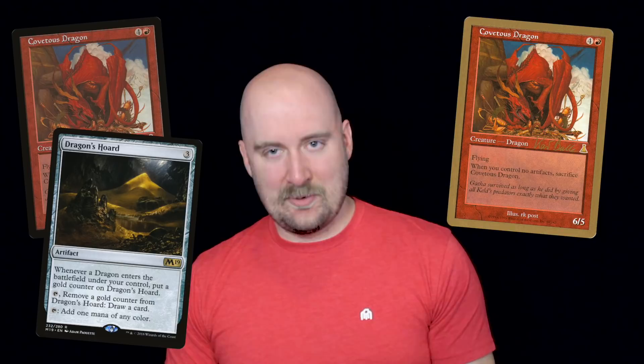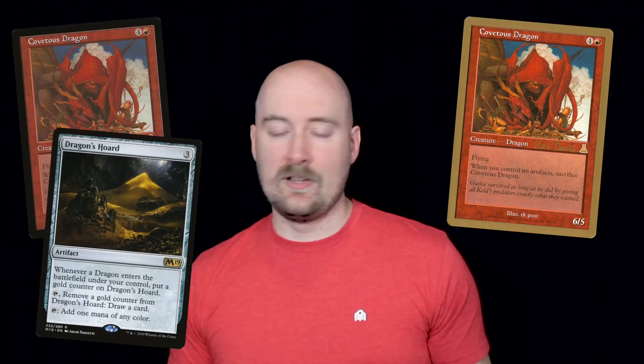That's why I also want us to look at Covetous Dragon. Any card that winds up in the World Championship deck for one of the best Magic players ever has to be pretty good, right? Covetous Dragon is also an early example of Magic exploring the idea of a dragon hoarding treasure, which is a staple of fantasy stories from The Hobbit to Harry Potter.